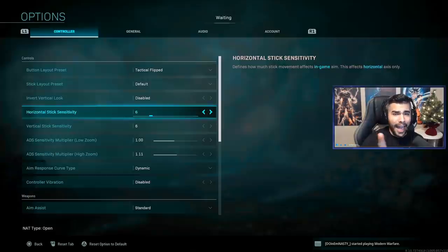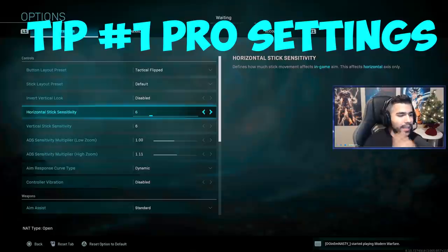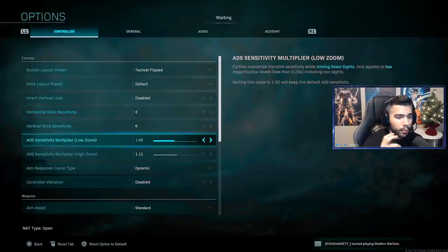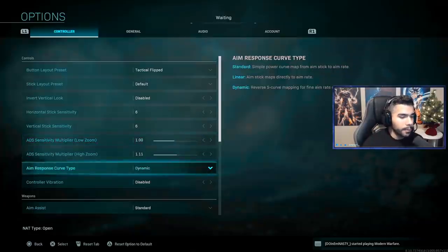To start off the video, we're going to be talking about one of the most important things: your settings. For your sensitivity, I would say hover between five and six. About 98% of pro players play around this sensitivity. Don't try to be special — this is what works. Try not to over-complicate things. If you really want to have good aim, play around five, six, maybe seven. Try not to play too slow or too fast. I play on 1.0 as well.